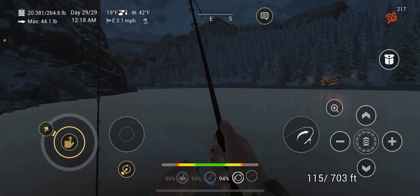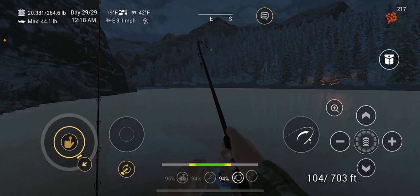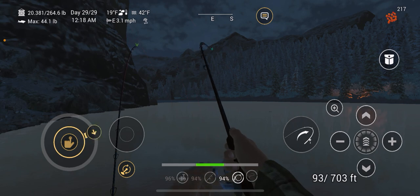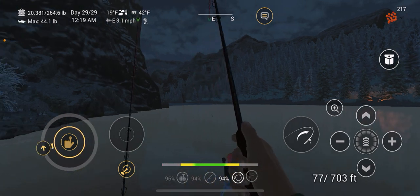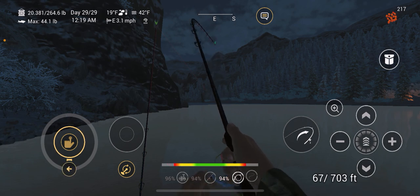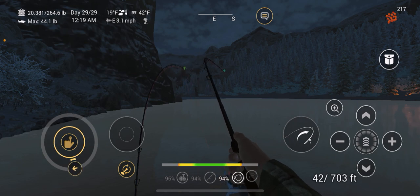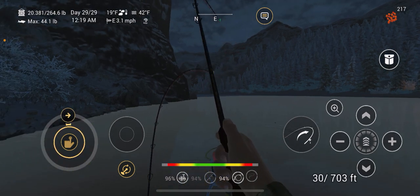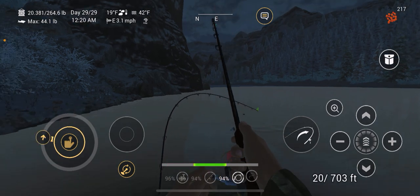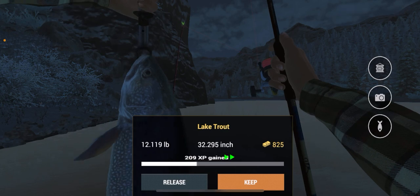You get things called X-series — the X-series gear is a little bit better quality compared to your standard stuff. So you can get, say, a 4-aught barbless hook, but you can also get a 4-aught X-series barbless hook. You can also get X-series lines, X-series spinners, and things like that. That's exactly why I'm doing this 30-day challenge.